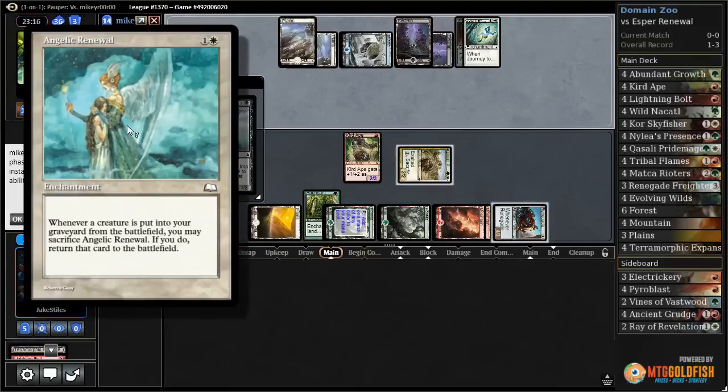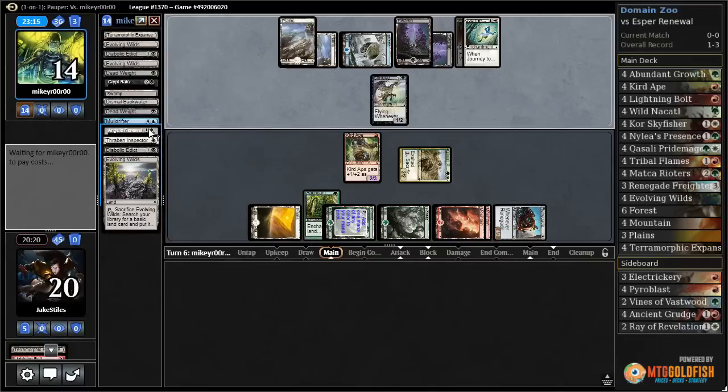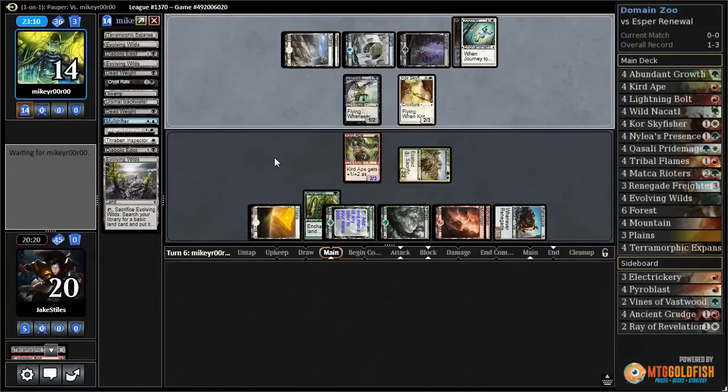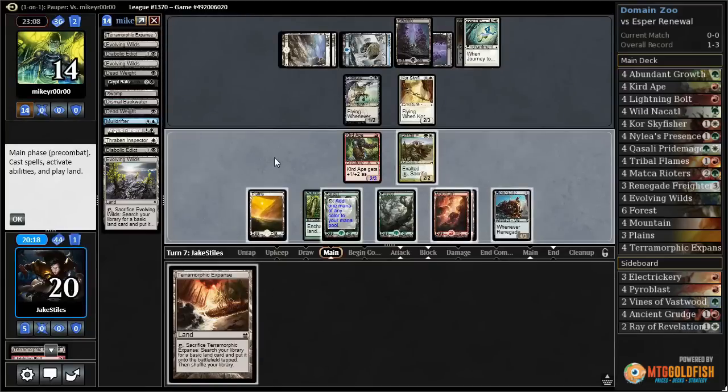Angelic Renewal is a pretty cool card — it's like a Resurrect effect, but you have to play the Angelic Renewal first. Core Sky Fisher picking up a land — pick up a Swamp, play the Swamp. They're at two cards in hand. This Stinkweed Imp is really good versus our deck. No way to get rid of it, and we're a creature-based deck, so they can just trade it off as many times as they want.